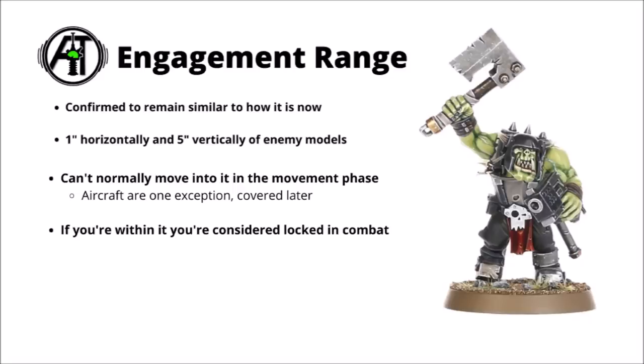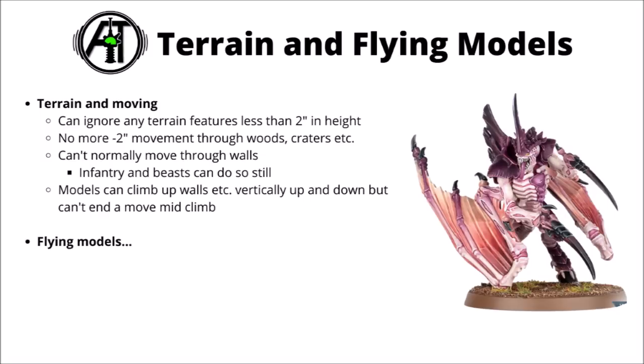Engagement range is the same as 9th edition: 1 inch horizontally and 5 inches vertically. You can't normally end a move through engagement range in the movement phase, though aircraft are an exception. If you start the turn within engagement range, you'd normally consider locked in combat, so it would either have to remain stationary or fall back as your two movement options. Terrain rules have their own section, but the general gist is they don't tend to impede movement now — they've lost that minus 2 inches to movement penalty you might have had through woods or across obstacles.